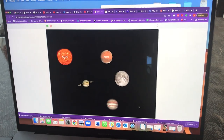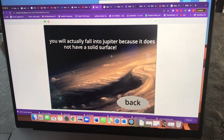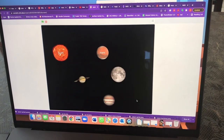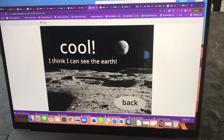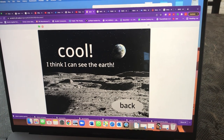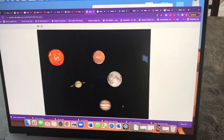And Jupiter — you can actually fall into Jupiter, it does not have a solid surface. There's the back button. And if we click the Moon it says 'cool, I think I can see the Earth' — and that's true, we can see the Earth from the Moon. Well, bye my fellow sketchers!